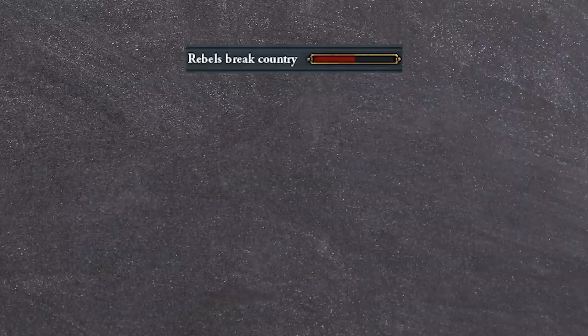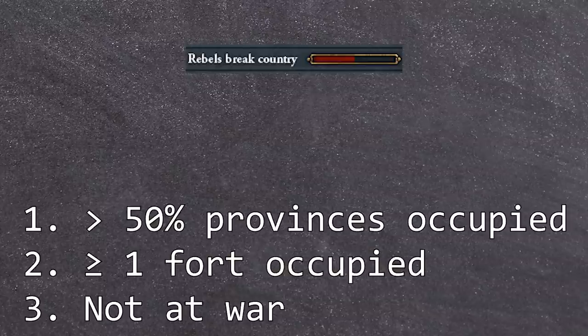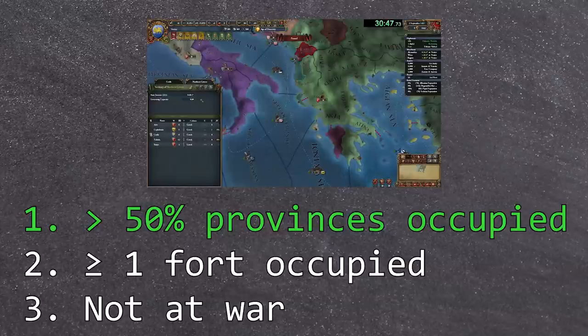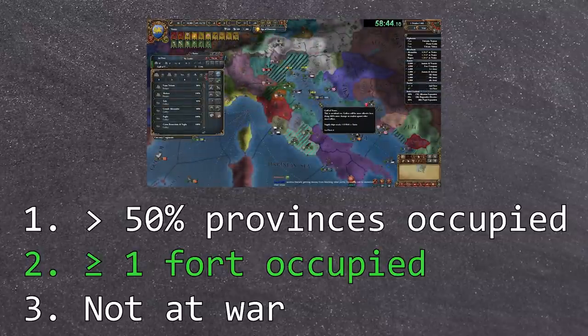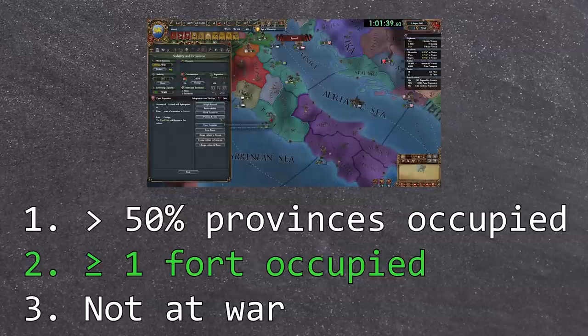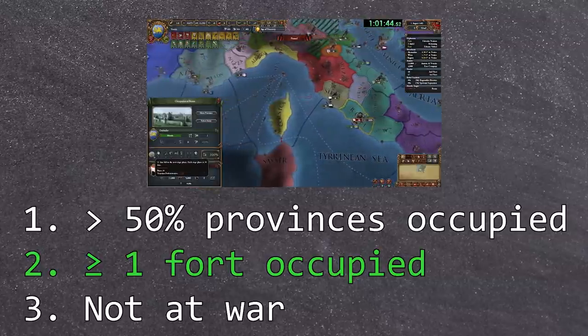Let me quickly recap how breaking to rebels works. Nations can break to rebels if they have over half their provinces occupied by rebels, have at least one fort occupied, and are at peace. This causes all active rebel factions to enforce their demands on the following month tick. Condition 1 explains me lowering autonomy everywhere to ensure I get as many rebels as possible. Condition 2 explains why I deleted all my mainland forts and used my boats to prevent rebels from crossing over to Venezia, my only fort before the peace deal. This, combined with the fact that Roma has a fort, allows me to ensure that Papal Separatists will occupy a province — namely Roma — before I break to rebels.